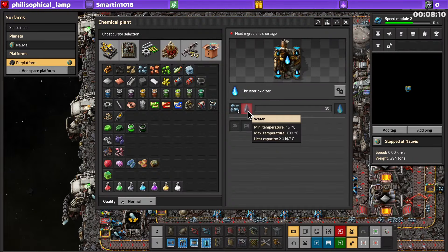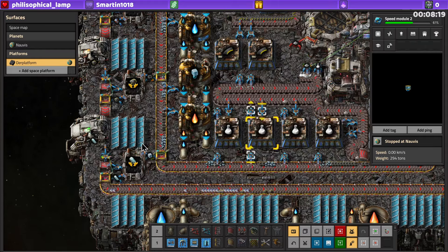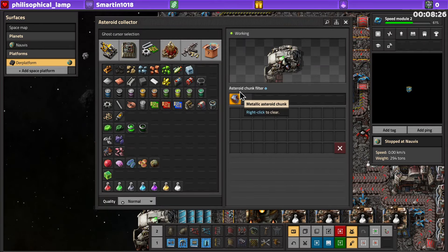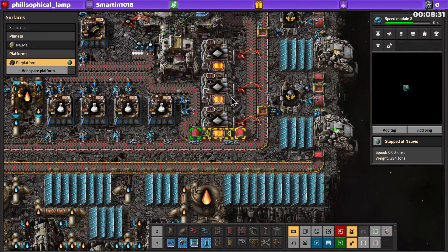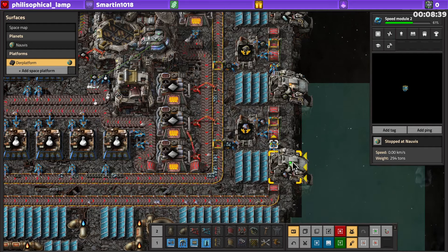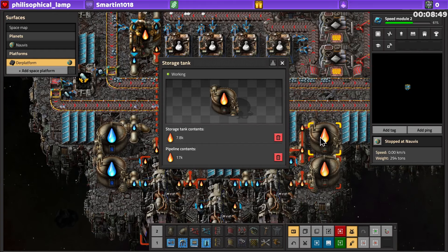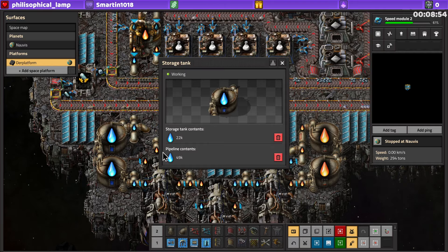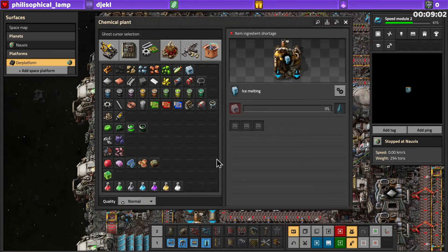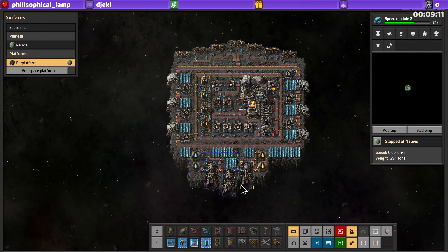We get ice over here, turn it into water, and with iron ore create thruster oxidizer. We also create water again and with carbon create thruster fuel. From all these asteroids we continuously get stuff. The asteroid collectors constantly produce iron so it doesn't back up because iron's constantly being used and sent back to Nauvis. The carbon doesn't have much use so it fills up. Ice seems quite rare or we consume a lot of it — it's really throttling things here.